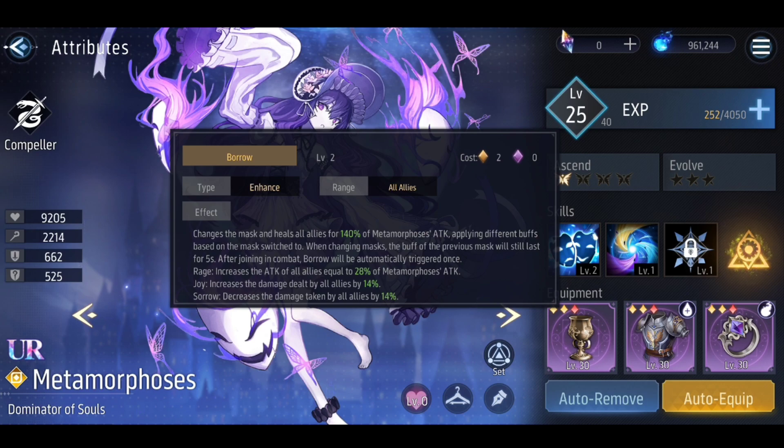When you start a battle, Metamorphosis will start with a random mask — either Rage, Joy, or Sorrow. Rage is a red aura with an angry face mask and that buff increases the attack of all allies based on Metamorphosis's attack. Joy is a yellow aura with a smiley face mask and increases the damage dealt of all allies. Sorrow is a sad face mask with a blue aura and decreases the damage taken by all allies.